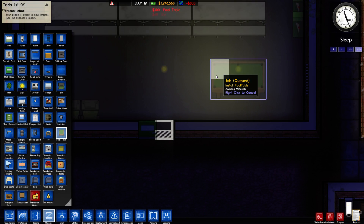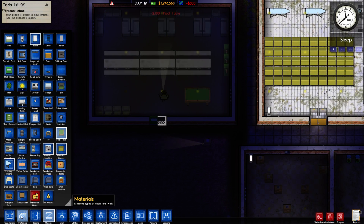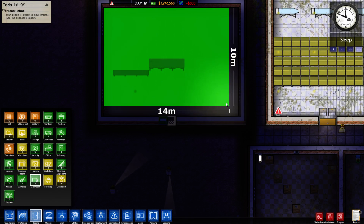Pool table — I'll put one of those down there. And that, my friends, looks to me as though it may very well be a break room. Or staff room — whatever they are calling it these days.